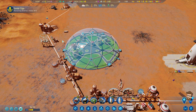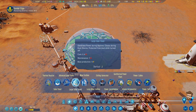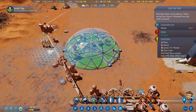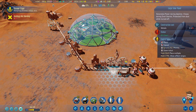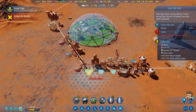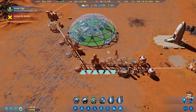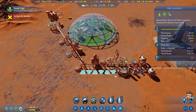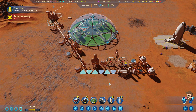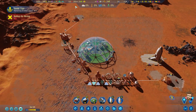We do have a deficit of power right now, so let's go ahead and put down some solar panels, just because I don't have the machine parts to do anything else at the moment. These six panels should counter anything we're getting as well.